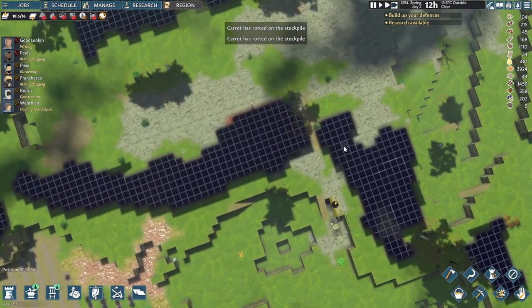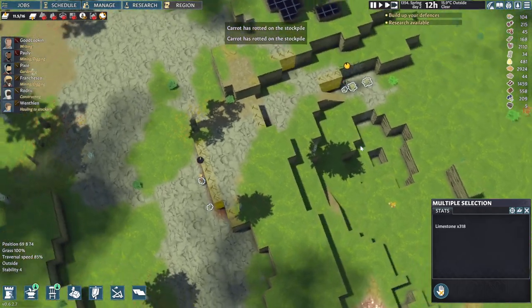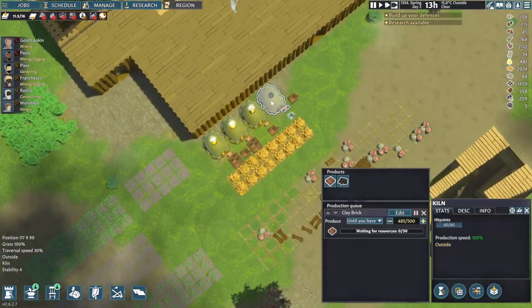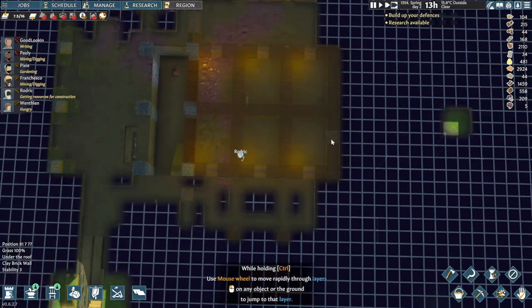We're getting quite a bit more limestone, so that is good — that should already be enough for what we need. And these kilns are working 24/7 pretty much as well, so that's awesome.